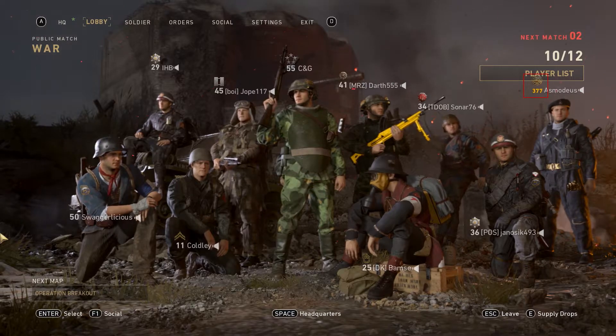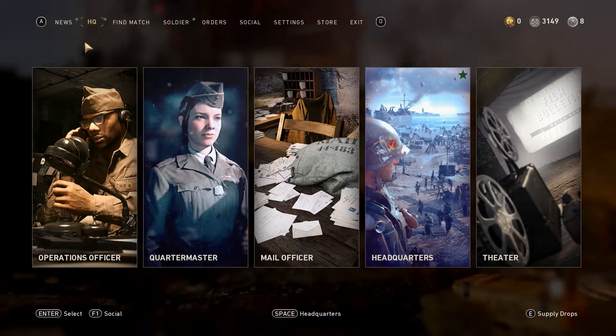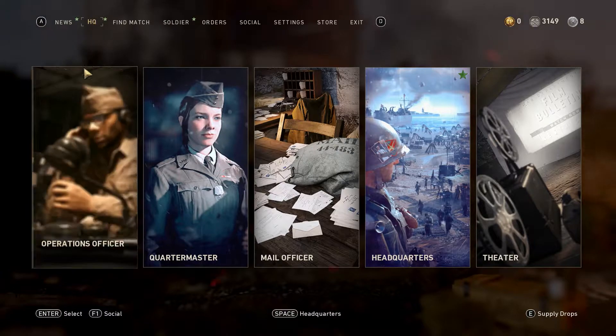What you have to do is very easy. At the HQ tab select Headquarters.